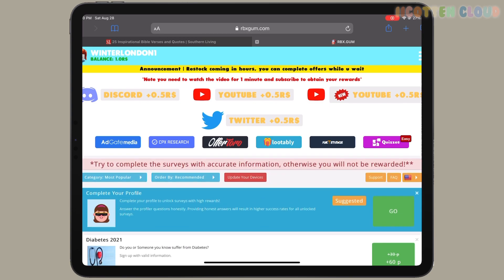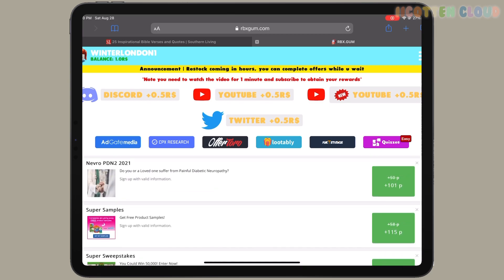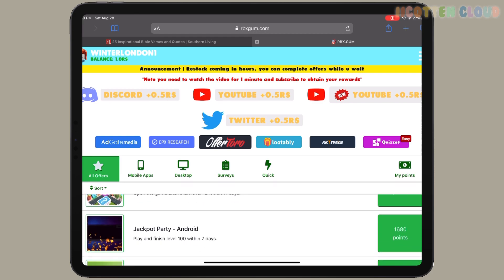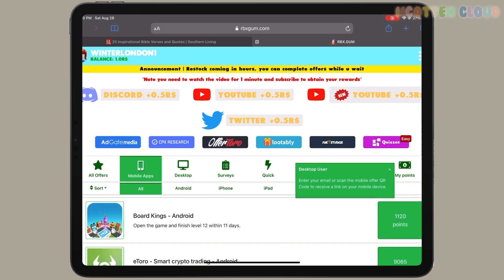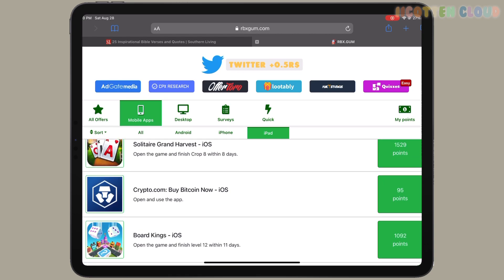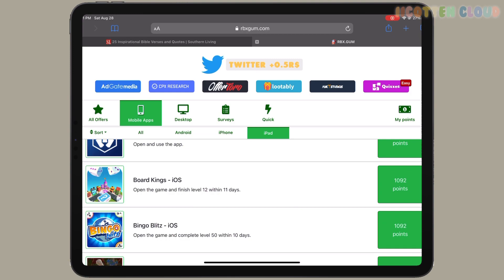Since we're trying to get Bloxburg we're gonna work our balance up. You've got different options from here — quizzes, games, anything you want. I'm gonna go to Offer Toro and click on mobile apps and select your device. Since I'm on my iPad I'll click iPad. You can go ahead and click on whichever offer you want. Take your time, pick whichever one you think is the best offer for you.